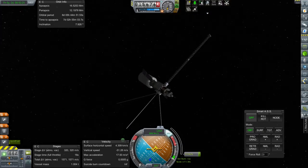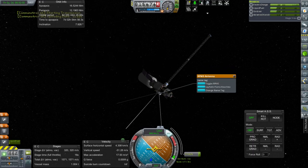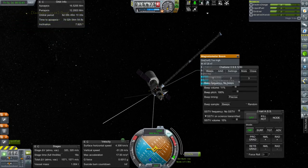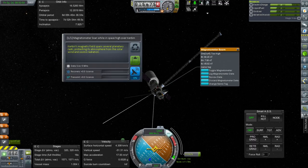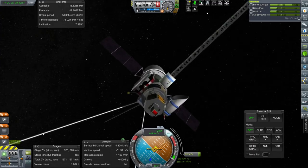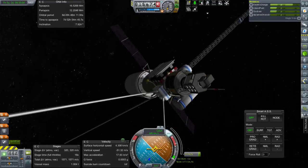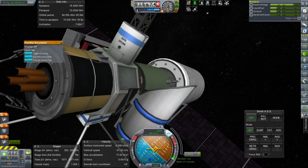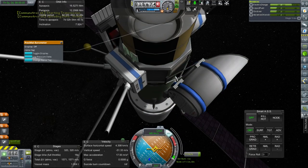Let's do some more science now that we're here. Log radial plasma wave data, make sure we're recharging. Transmit high over Kerbin. Someone asked me to turn off that sound — apparently it's Chatterer, specifically the SSTV on science transmitted option. I think that'll turn it off. Log magnetometer data — we already did that. I don't know if we've done the thermometer or barometer here. Actually, where did the thermometer and barometer go? I think they got buried under the battery.